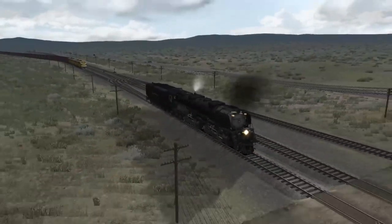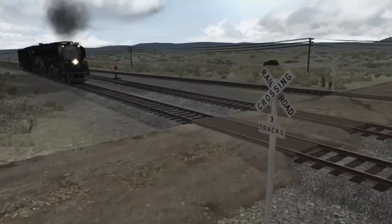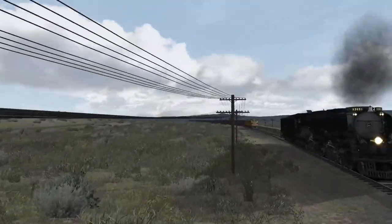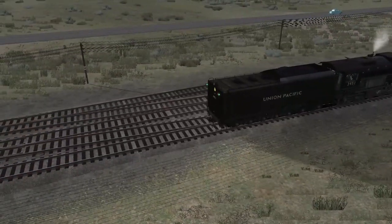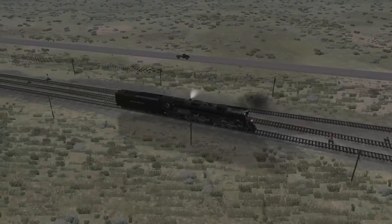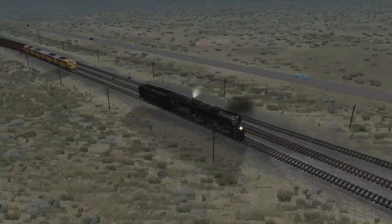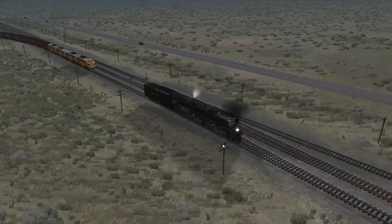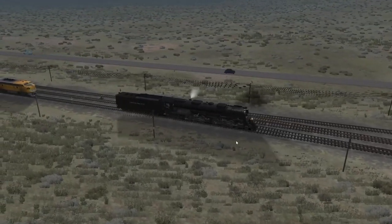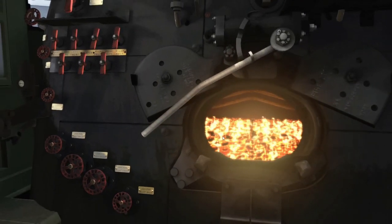I've had a long-time plan to talk about grade crossings and their treatments — the Manual of Uniform Traffic Control Devices, MUTCD — that'll be the world's most riveting video. Can you explain why every time it rains heavily our crossing gates don't go up? Because the rail-to-earth resistance changes when the ground's wet and it thinks there's a train on the approach. That's a fun problem to occur. Maybe we should put on some brakes.